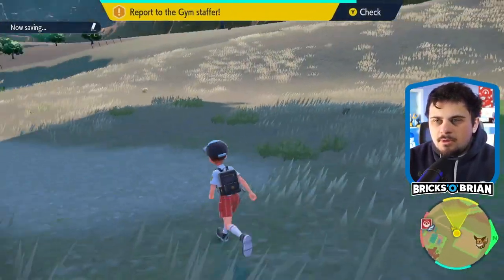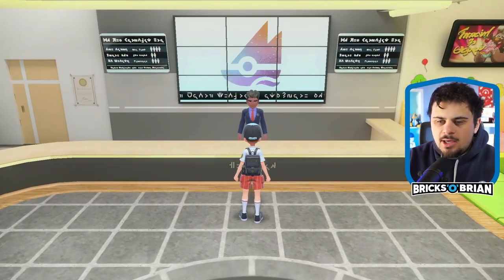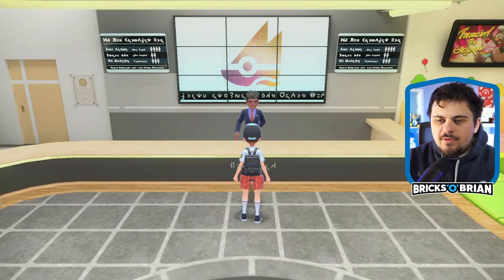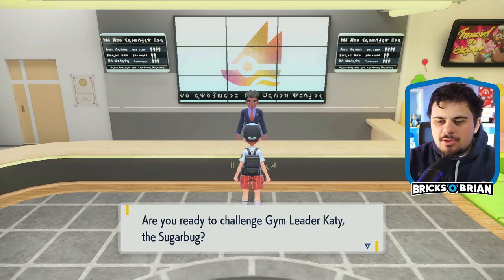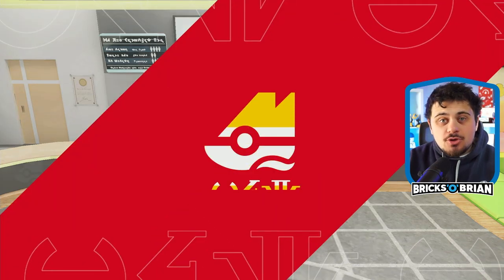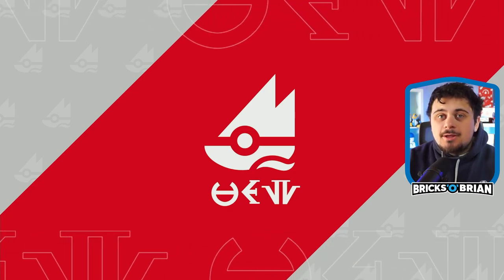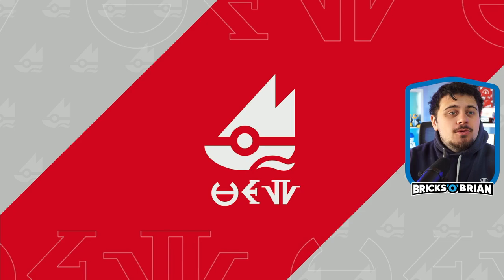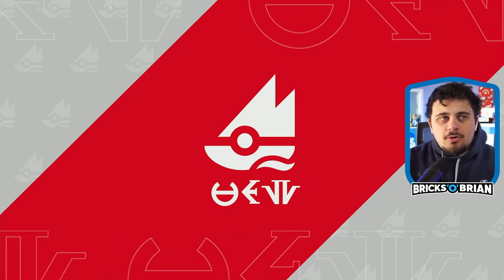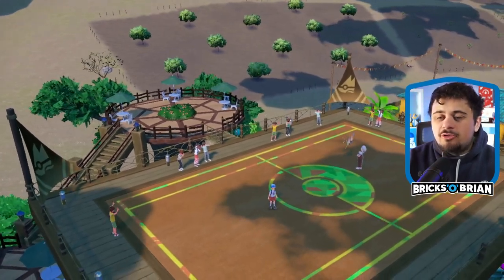Now I can go to the gym. Report to the gym staffer - hey Mr. Gym Staffer. Welcome back Brian, I heard you were on a roll, and I successfully destroyed the gym test. So now I am ready to defeat gym leader Katie, the sugar bug, which should be fairly easy because you just set all the bugs on fire - unless there's a fire-type bug, then I might be in trouble.